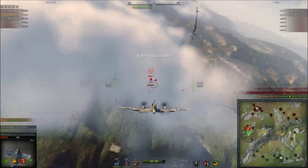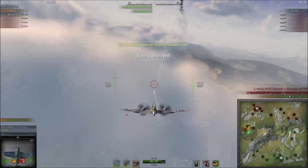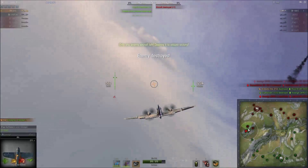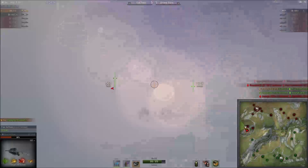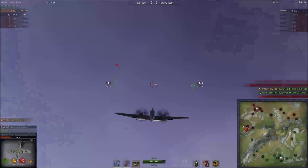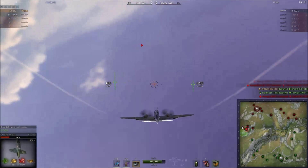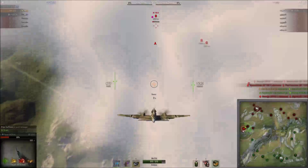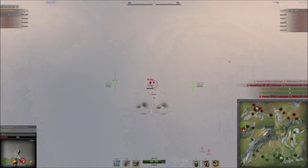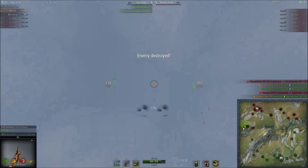On the other hand, the enemy team brought an XF4U-1. It's a very strong plane at medium altitudes and okay at higher altitudes — opportunistic, to say the least. If you bring it into a fight like this, make sure you are not the first one into the furball. You want to wait until you can pick off enemies who have drifted down later in the match.